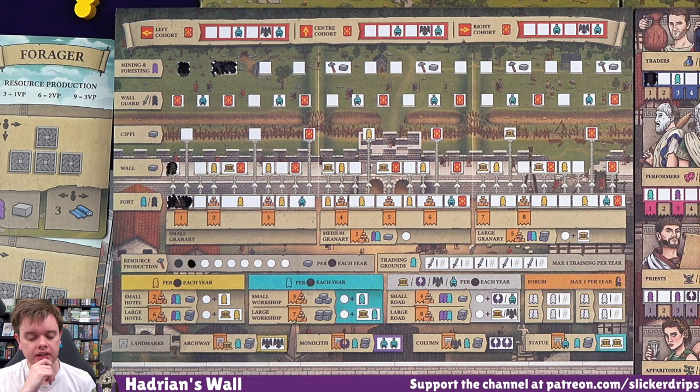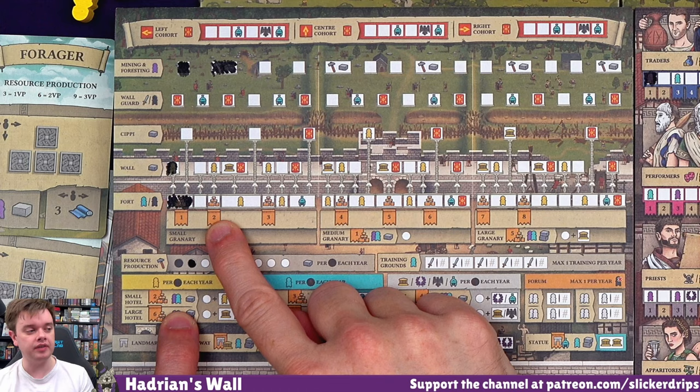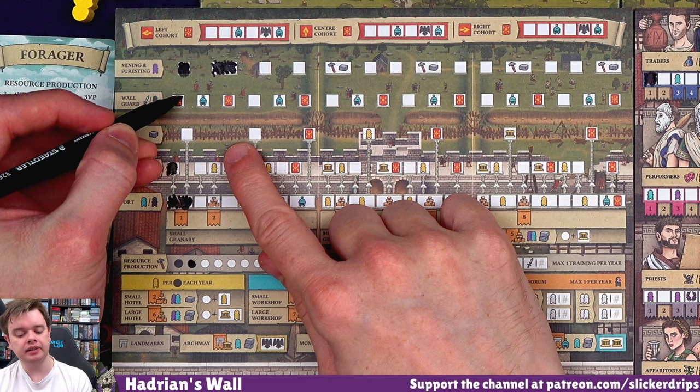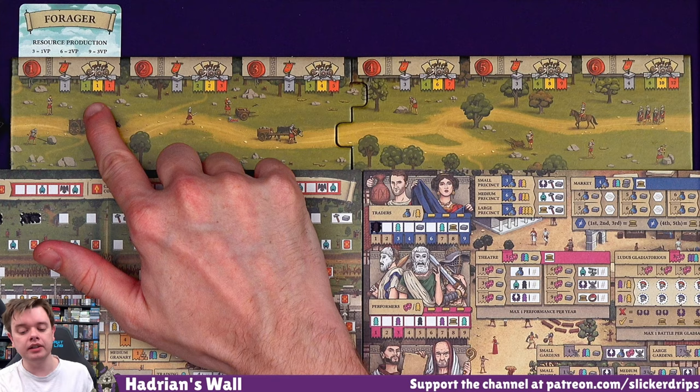If we get to level two, I could build the small hotel and get an extra civilian every year, but I don't have either of these - it would be something to plan for for next turn. So my soldiers can go on the wall guard and start giving me some defenses. I think I should spend at least one soldier to do that. So basically I cross off this and I get a cohort. They don't reward me with anything right now, but at the end of the round - see over here for each round, the colors of the difficulty - so if we say medium, we go by the yellow number.